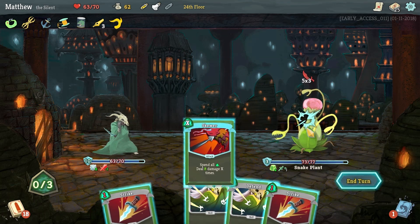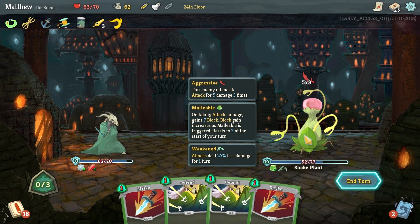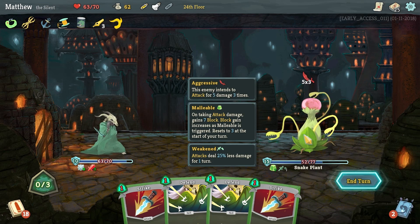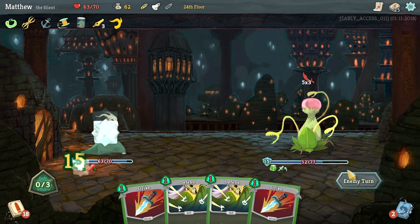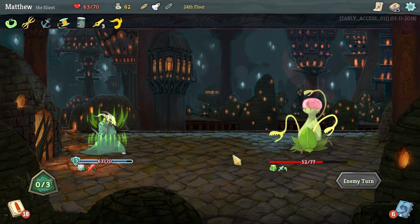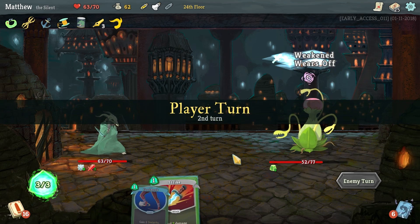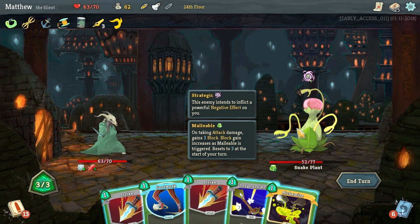Skewer on him — on making attack damage, gains 7 block. Block gain increases as Malleable is triggered, resets to 3 at the start of his turn. Understandable. We made it through the first turn without gaining any guff, and so that's got me nice and happy.